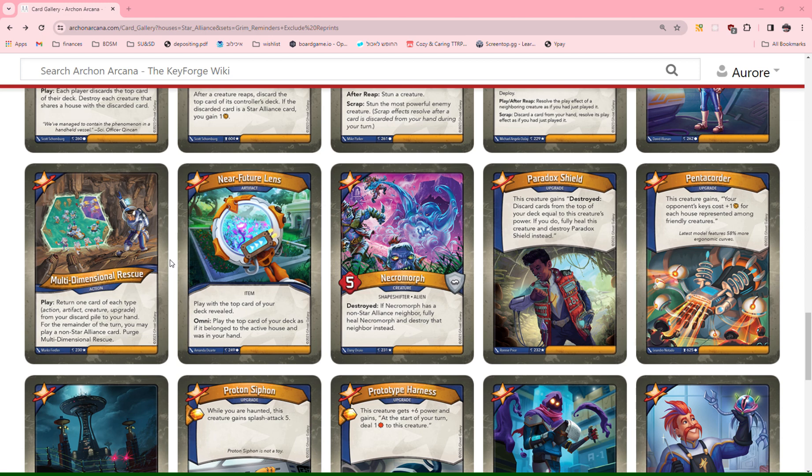Pentacorder: this creature gains your opponent's key cost plus 1 for each house represented among friendly creatures. It's a key cost increase which is nice, but it doesn't come with an Amber pip and you have to play it on your creature. I'd rather just have a creature that gives cost increases. As it is, this is not very good, so I'm giving it a 0.